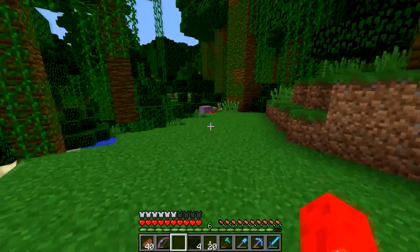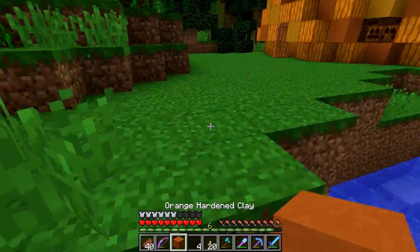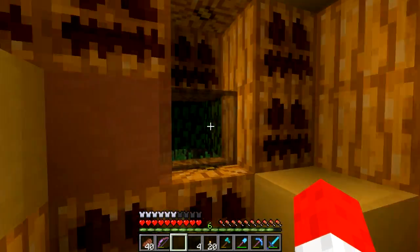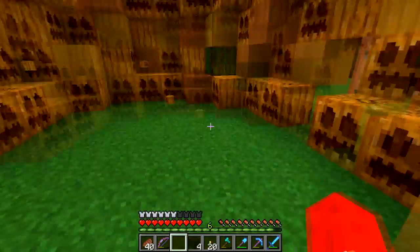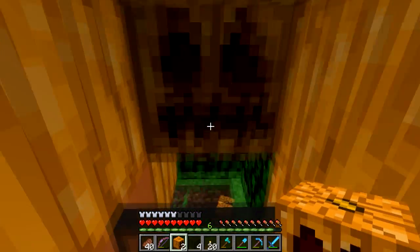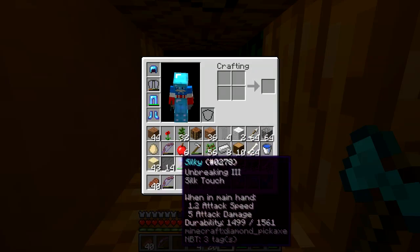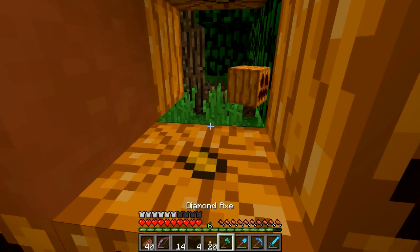Let me grab an orange clay or something from here. And there — now it's going to connect. We have our beautiful view. So it has to be a full block for it to work, and we get this beautiful view outside into the jungle. Very nice. Next thing that I'm going to do is capitalize on the use of this acacia color — it's really a good intermediary between this yellow and this orange.